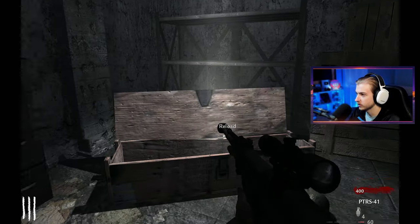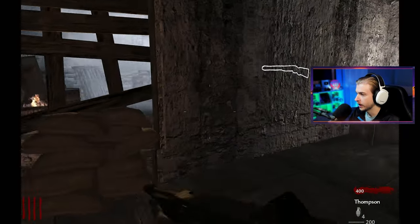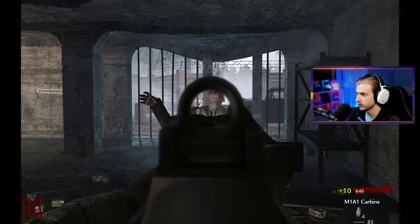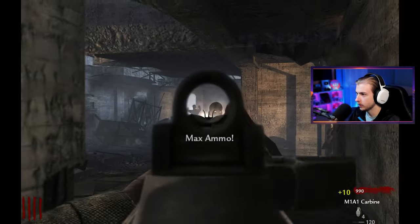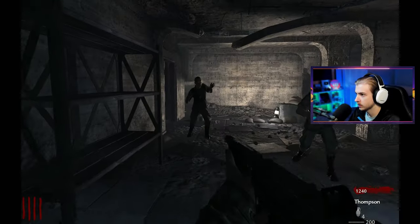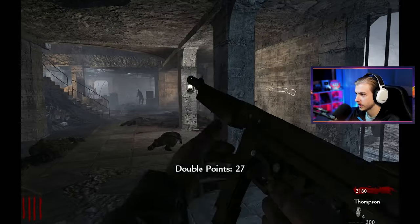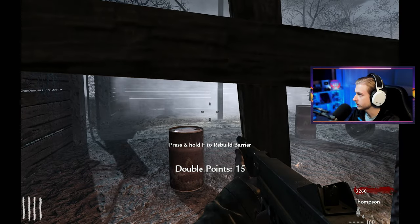What do we got? Okay, that's better - I'll take that. I can buy more Thompson ammo there if I need to, and there's a double barrel shotgun. I'm going to use the M1A1 carbine for as long as I can. Oh, max ammo - let's go. Okay, we got a few zombies now - it's Thompson time. Double points! Before I take these guys out, I need that. Every shot you do to the zombie gives you points though, I need to remember that. Let's rebuild while it's double points as well.